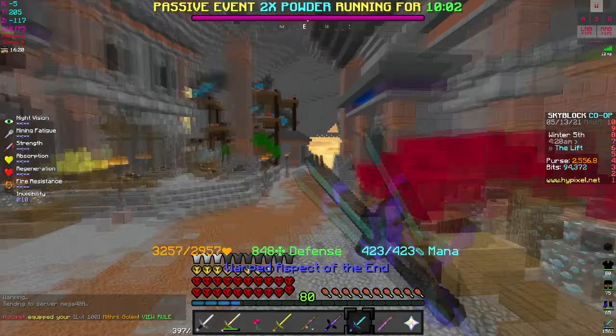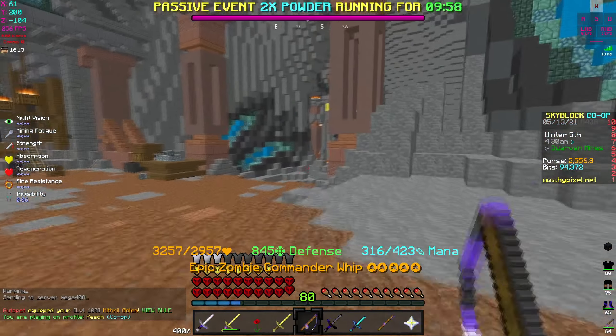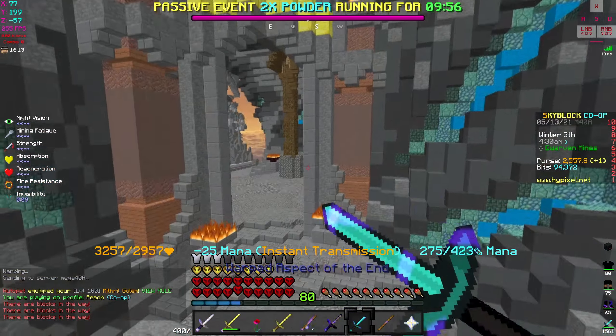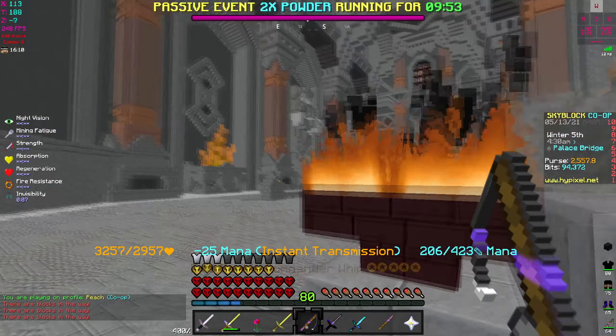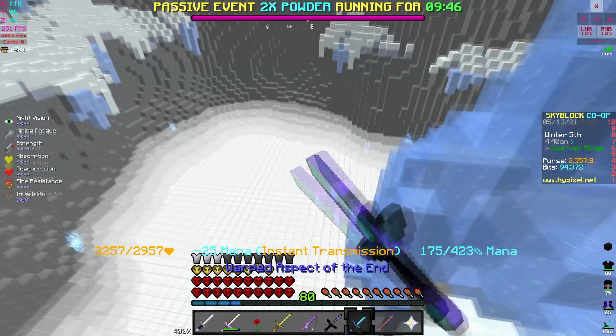I also went ahead and checked if this is the same thing as the Phantom Rod, but it isn't. It's just one whip — which is pretty much like the Soul Whip — you can only use it in a UHC-type style, so you're not going to be able to keep punching if you have the hook on enemies.